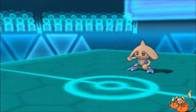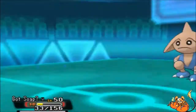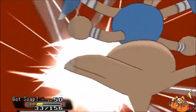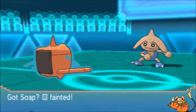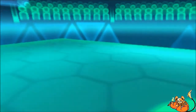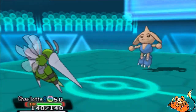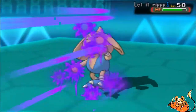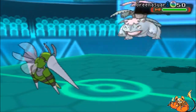Hitmontop goes for Rapid Spin and gets rid of the rocks — that's fine, I still have Heatran alive to set up rocks later if needed. I go for U-Turn on Hitmontop and switch Lando-T out into Rotom-Wash. What I don't understand is why he would go for Close Combat on Lando-T, but maybe he predicted that. I go for a second Close Combat, revealing that the Hitmontop is actually speed invested and outspeeds Rotom-Wash, knocking it out. That's two down on my side, one down on his side — things are getting really hairy. Charlotte the Mega Beedrill comes out and Poison Jab knocks out Hitmontop at minus two attack.